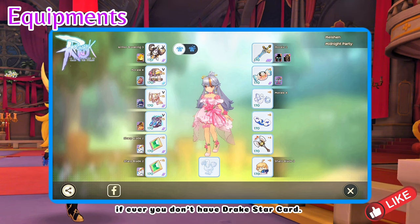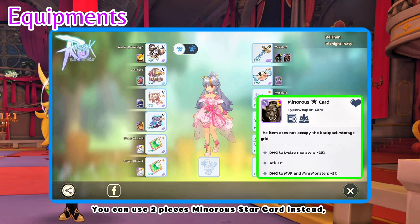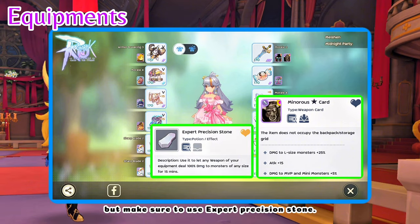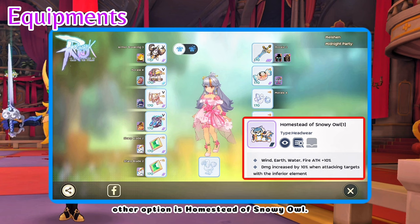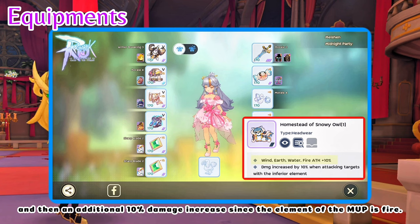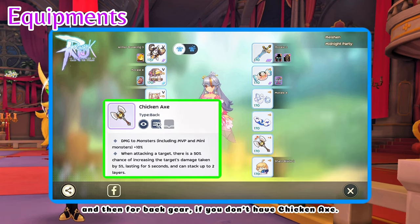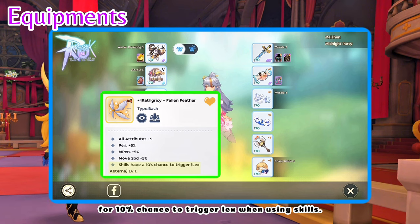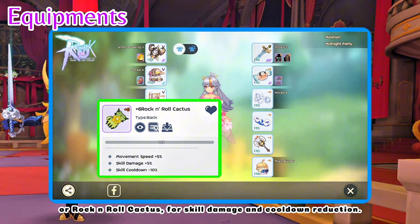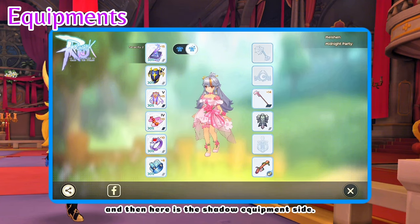For weapon cards, if you don't have Drake Star card, you can use two pieces of Minerus Star card instead, but make sure to use Expert Precision Stone. As for headgear, another option is Homestead of Snowy Owl for more water damage and an additional 10% damage increase since the element of the MVP is fire. For backgear, if you don't have Chicken Axe, other options are Wrathcracy Fallen Feather for 10% chance to trigger Lex when using skills, or Rock and Roll Cactus for skill damage and cooldown reduction. And here is the Shadow Equipment side.